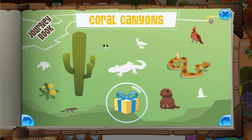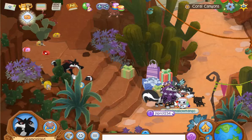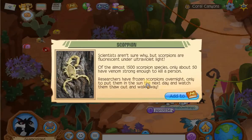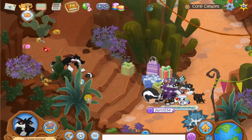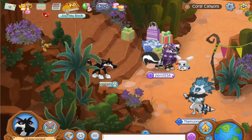Now for the scorpion — the scorpion is right next to the hamster place where you can buy hamsters. And it's right there. Pretty evil looking little creature.